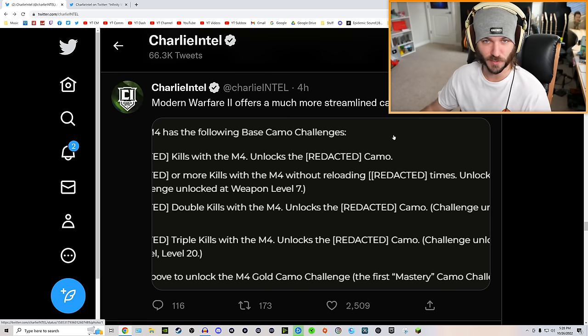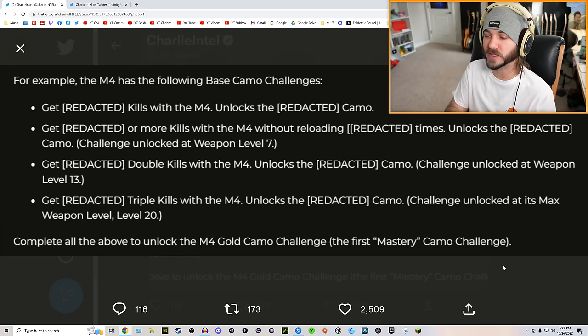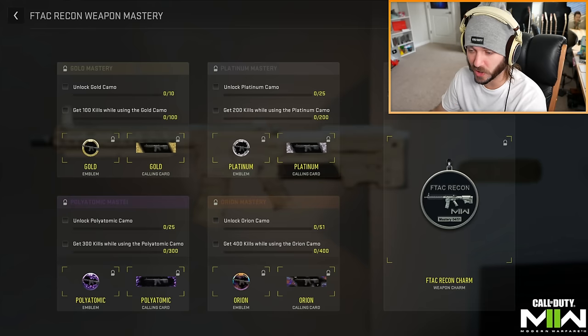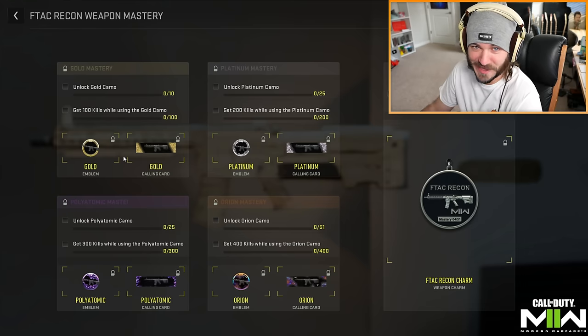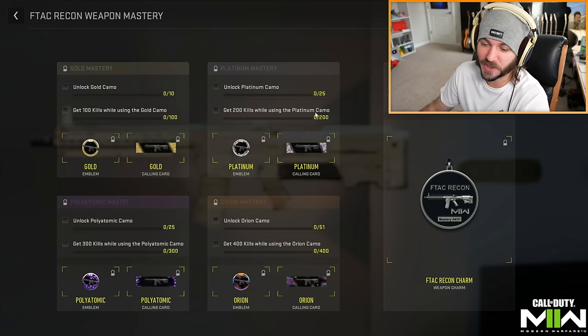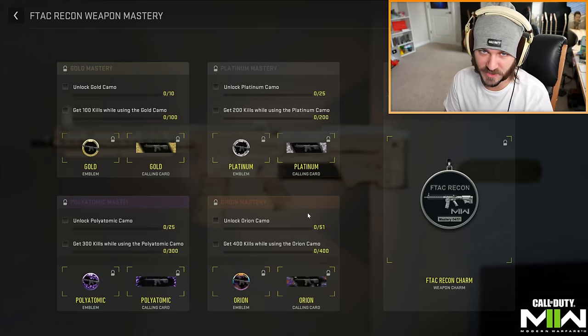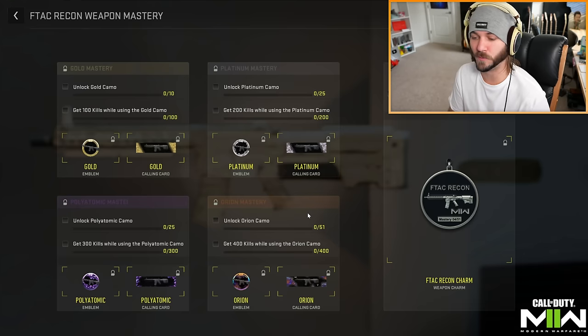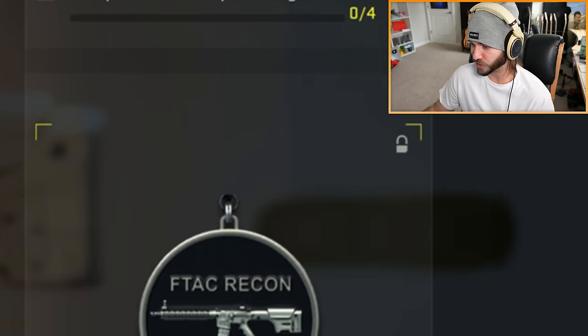The camo experience is more streamlined. You have to get the weapon leveled up to a certain amount before starting camo challenges. From the in-game screenshot, to unlock gold camo for the FTAC Recon you need 100 kills while using gold camo, then you unlock platinum, and keep getting kills to progress to polyatomic and then orion. Once you get orion for every single gun, we don't know if you'll get something special — maybe obsidian. Currently it looks like completing all mastery challenges just gives a weapon charm, which is disappointing.